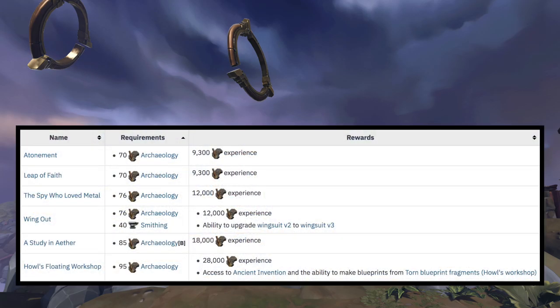We're going to start off by looking at the requirements for each of the mysteries. The Atonement mystery requires level 70 Archaeology, which is the requirement to enter the Stormguard Citadel. The Leap of Faith also requires 70 Archaeology, so you can complete both of those as soon as you unlock the dig site. At level 76 Archaeology, you can complete The Spy Who Loved Metal. Wing Out can also be completed at level 76 Archaeology, but you also need level 40 Smithing.